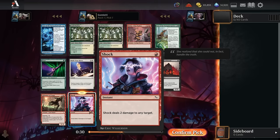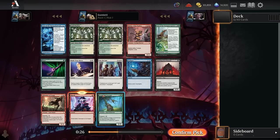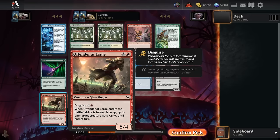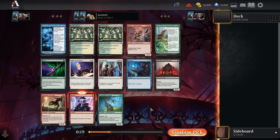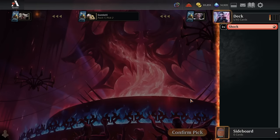So we'll just take a Shock here for super efficient, cheap removal — clears out whatever we need, very good at clearing out disguise cards as well because we can just pay for that ward. Being able to shock them for only three mana, most flexible card, strongest for such a cheap mana cost. We'll take that here.